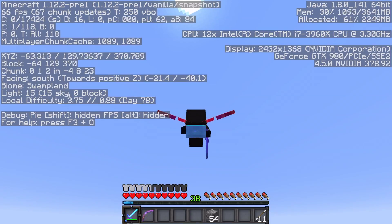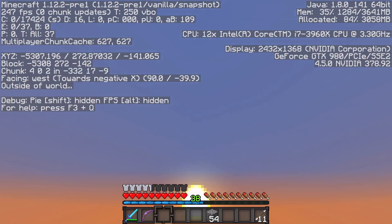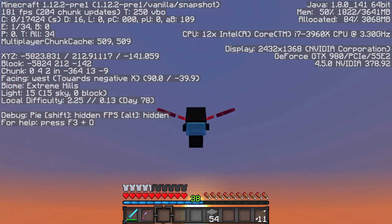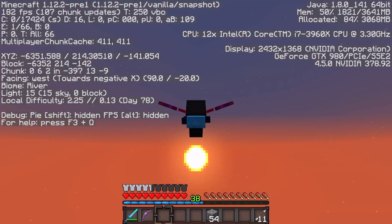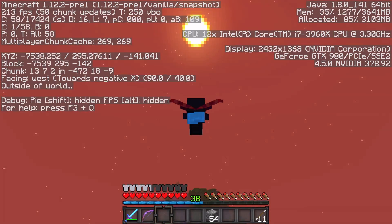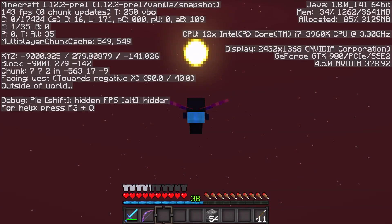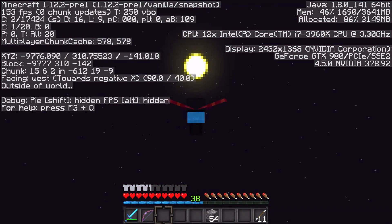It's really that simple. So, how far can you fly with this? Well, on a single Unbreaking 3 Elytra, you can fly for around 23 minutes before it'll break. Meaning you can fly over 30,000 blocks away from your starting point and gain height at the same time without paying attention to Minecraft at all.